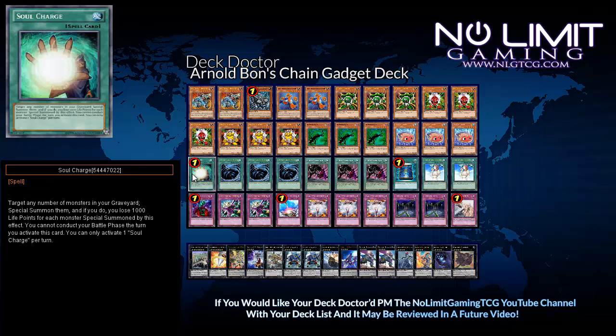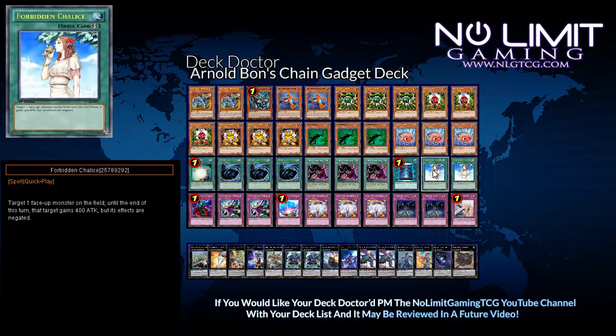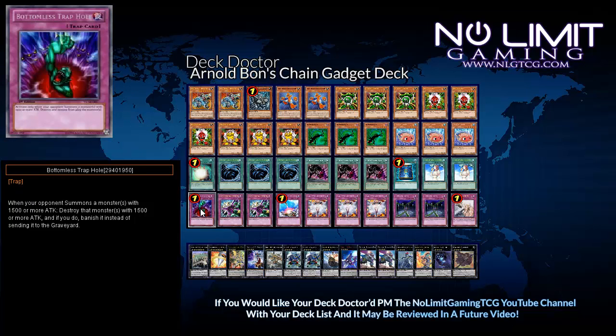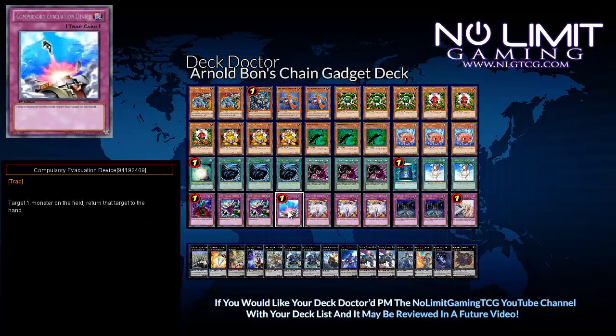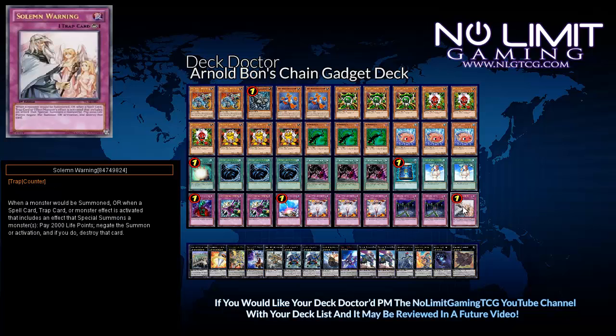For the spells we have one Soul Charge, three Mystical Space Typhoon, three Chain Summoning, one Book of Moon, and two Forbidden Chalice. For the traps we have one Bottomless Trap Hole, two Dimensional Prisons, one Compulsory Evacuation Device, three Vanity's Emptiness, two Fiendish Chain, and one Solemn Warning.